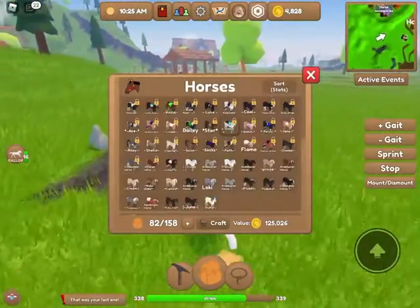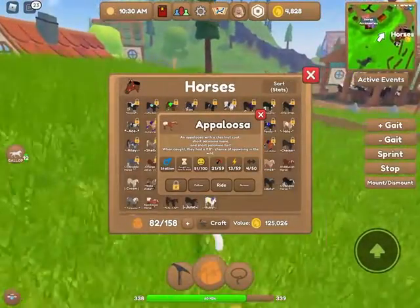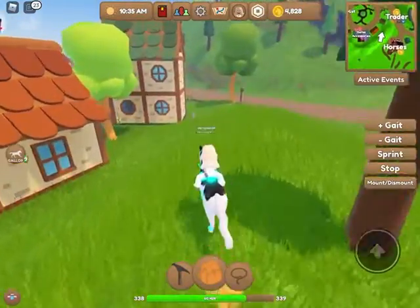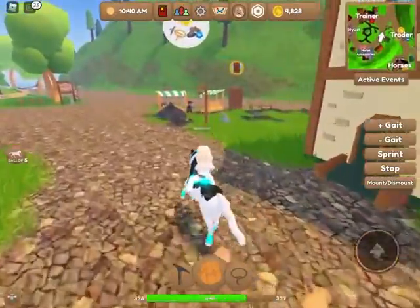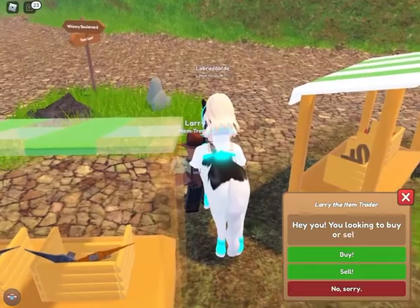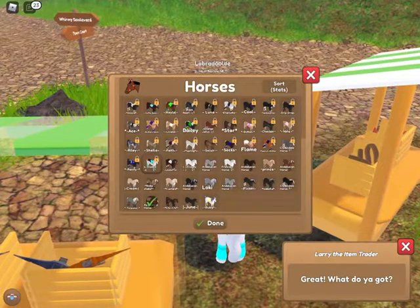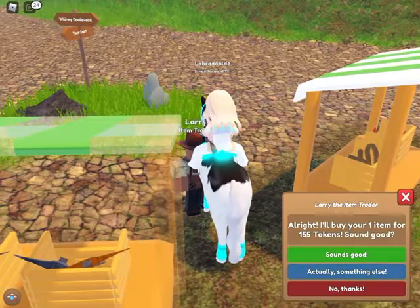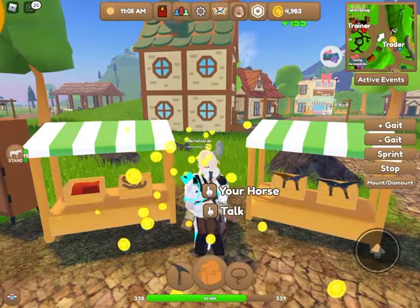The horse will appear in your inventory and you can check the stats and what breed it is. If you don't want the horse and you just want some extra money, you can go back to Larry and press sell, and you can sell it for a certain amount of tokens.